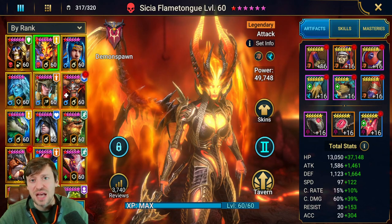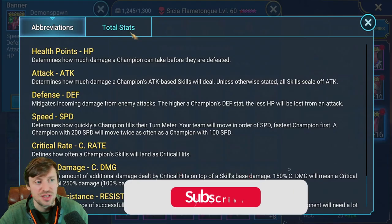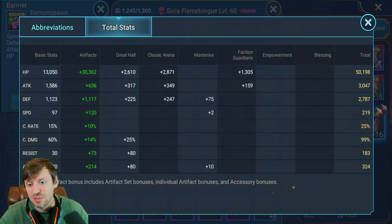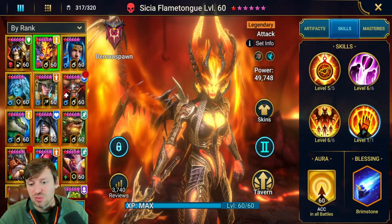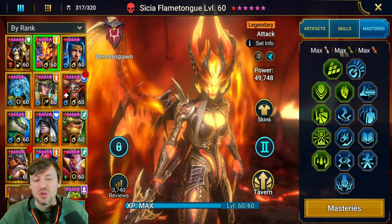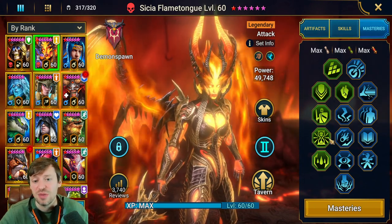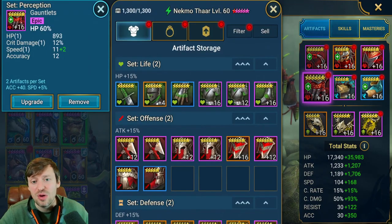First up we've got Sissia Flametongue, who is an absolute beast for Hydra. She's in a Reflex set so she cycles through abilities nice and quickly. The stats we care about are HP, defense, speed, and accuracy. For skills, you want to be fully booked with Brimstone, and then the masteries focus on accuracy, survivability, and anything that increases turn meters.